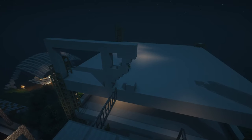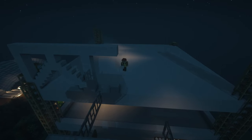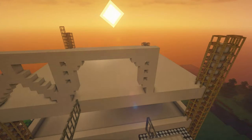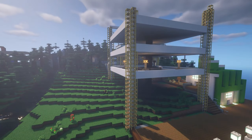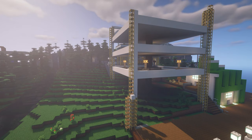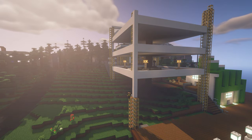I then began work on the cable car station at the top of the building. While I was building, I realised that the building is not centred to the cable car, and I needed to shrink one side of the building. This also resulted in the central pillar needing to be readjusted, which you will see later.